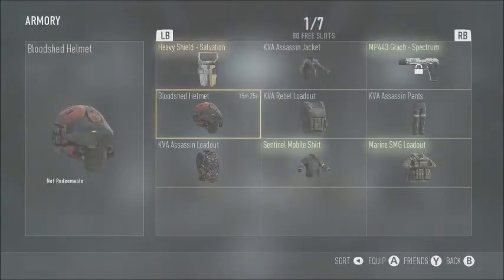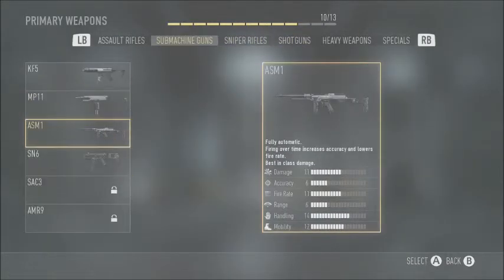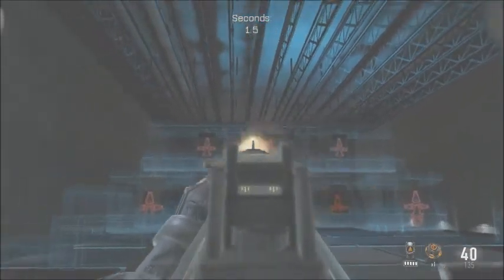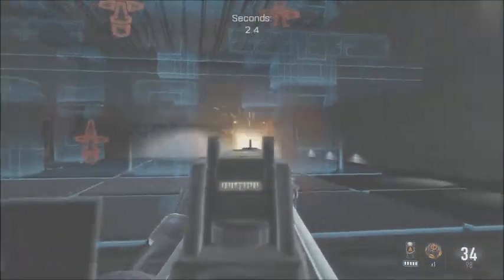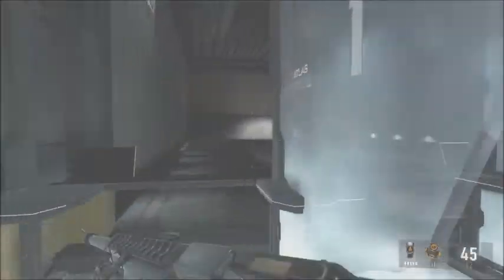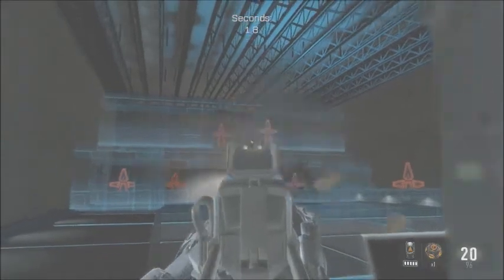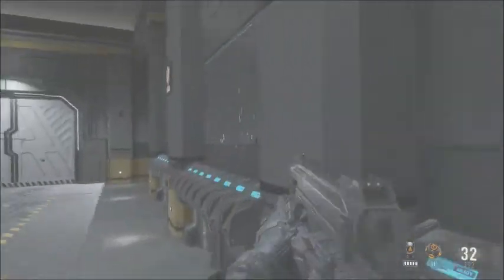Another cool thing — when you're in the create-a-class menu, you can go into a firing range right in the middle of the pre-game lobby to test any gun. I tried the ASM1 and honestly didn't like it — it absolutely sucks. Targets pop up and you can test it out, then try another weapon before heading into the match.